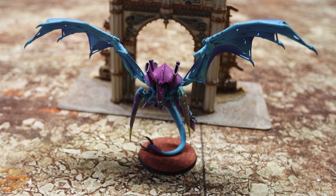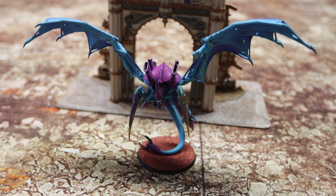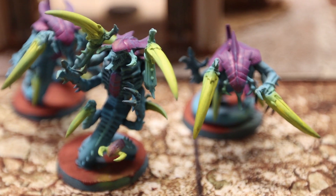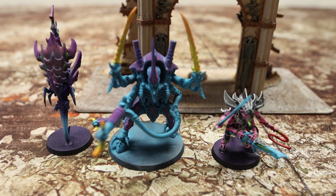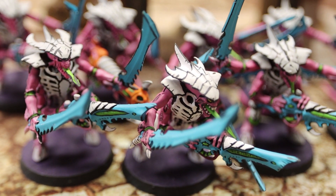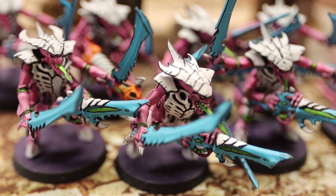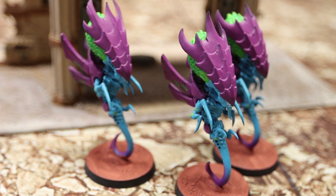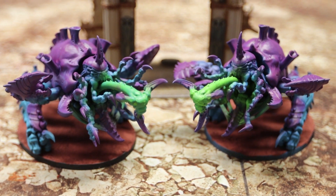For the Tyranids, he'll be running a Battalion Detachment and a Patrol Detachment. The Patrol Detachment has a Winged Hive Tyrant, a 10-man squad of Hormagaunts, and a 3-man squad of Raveners. The Battalion Detachment has a Neurothrope, a Hive Tyrant, a Tyranid Prime, four squads of Warriors (one 9-man and three 3-man), a 3-man squad of Tyrant Guard, a 3-man squad of Zoanthropes, a Maliceptor, and two Haruspexes.